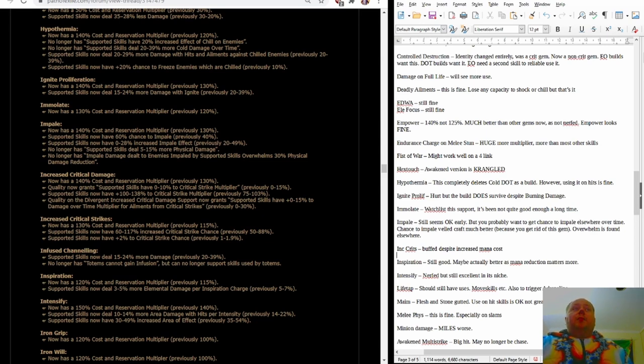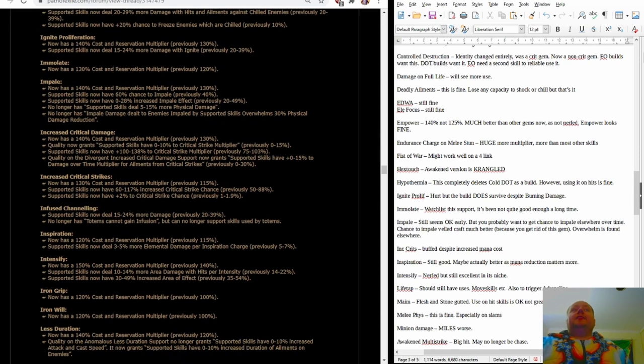Ignite Proliferation is looking kind of fine — it's been nerfed a bit but not gutted. Immolate is still as good as it used to be, which is interesting. It's been a support that's almost been good enough to use for a while — not quite good enough for a very long time. However, keep your eye on the Elevated Maven Helmet mod that causes socketed gems to be supported by level 25 Immolate — that might have some very good uses.